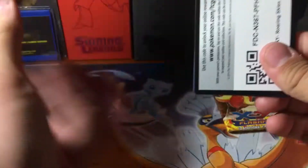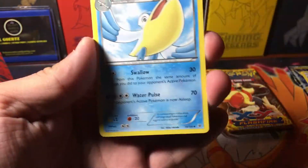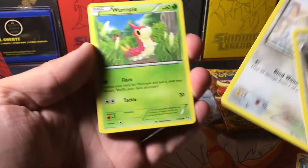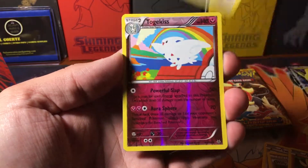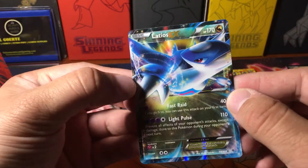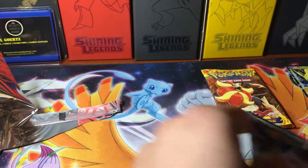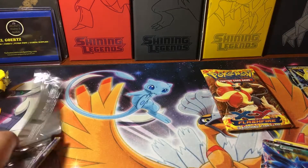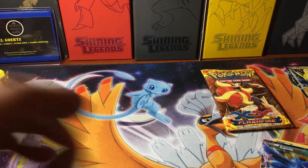Roaring Skies next — see if we pull a Full Art Shaymin. I'd be kind of upset about that actually. Take the code if anyone wants it. Let's see: Trainer's Mail — not bad — Pelipper, Swablu, Wurmple, Nincada, Binnacle, Spearow, a Reverse Togekiss, and the Rare is a Latios EX. Not bad actually — I think that's still legal because of the tin reprint. At least it's not a Thunderous. I swear I pull Thunderous more than anything else and that's infuriating.